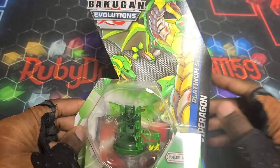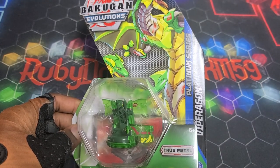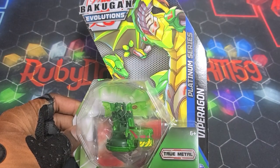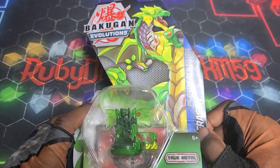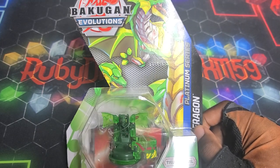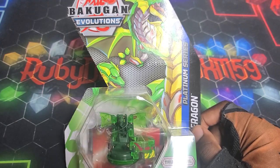We got the Epic Bakugan Evolutions Platinum Series Ventus Vipuragon — Platinum Vipuragon up in here. Really really cool to see that they're actually incorporating the metal and such with the Geogon, giving them their own stats. But they definitely should just put in a playset of three, that way you don't have to get like three of them in order to get a playset of the cards so you can deck build with them.